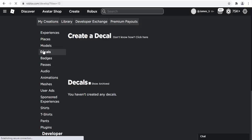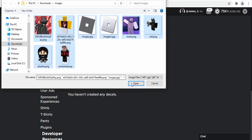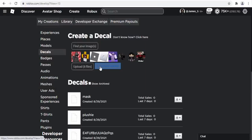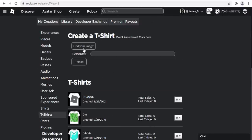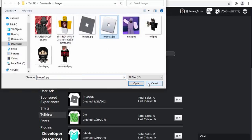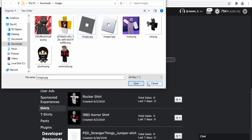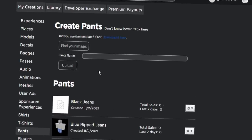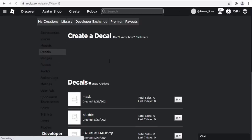On the create tab, let's try bulk uploading assets. The bulk upload UI looks very different — there's a 'find your images' prompt, so it seems like you can select multiple files at once. Testing with decals: six successful uploads, eight successful uploads — that's really cool and works great. However, for t-shirts and shirts it only says 'find your image' (singular), meaning you can only select one at a time. It looks like bulk upload currently only works for decals, not shirts or pants yet.